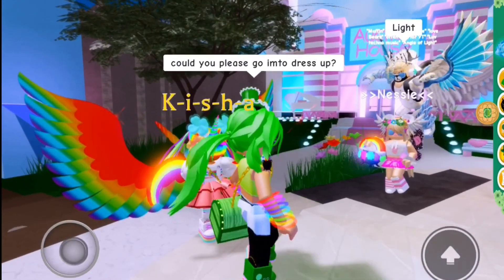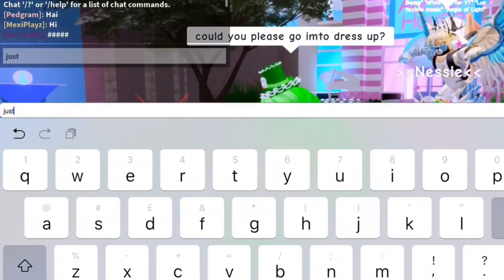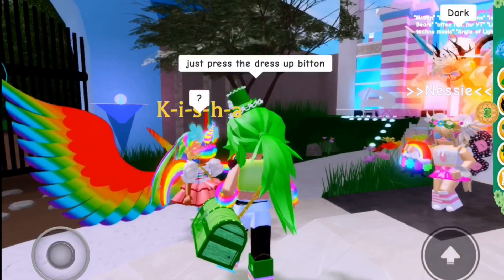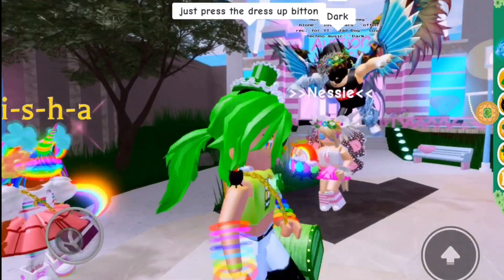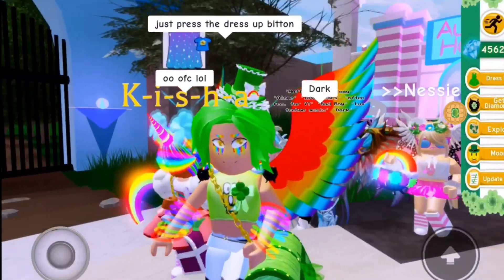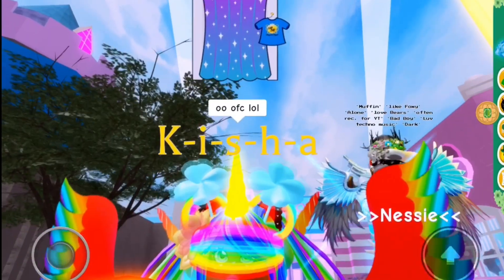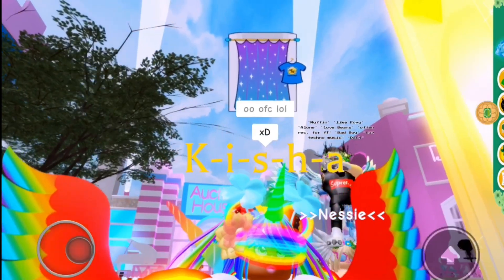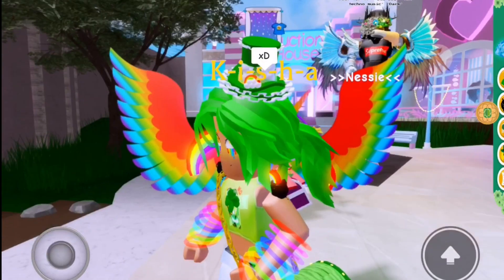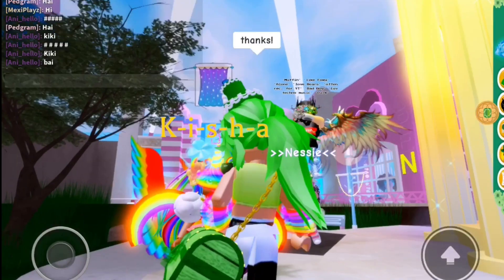I just want to show you the dress-up icon — just press the dress-up button, that's all you need to do. Yes! I think she caught on to what I wanted. Look at this — it's so cool! You can see when people are dressing up so you don't disturb them, because it can be really annoying if people get in the way when you're making your outfits. But now it's all solved!